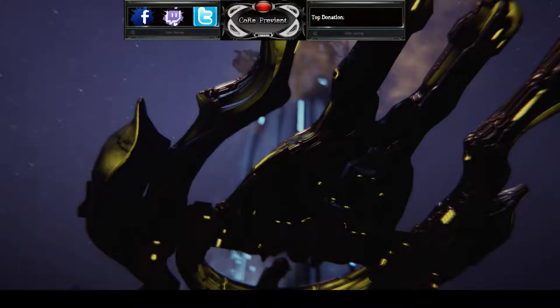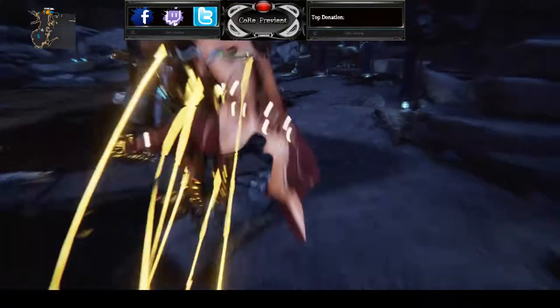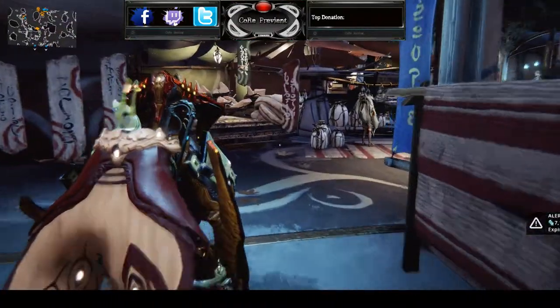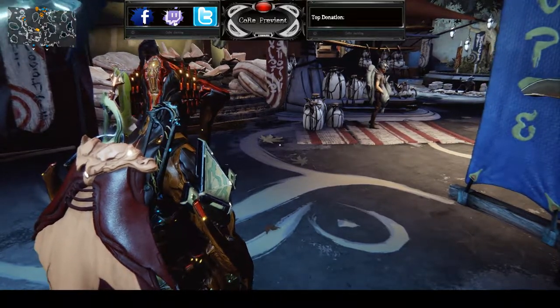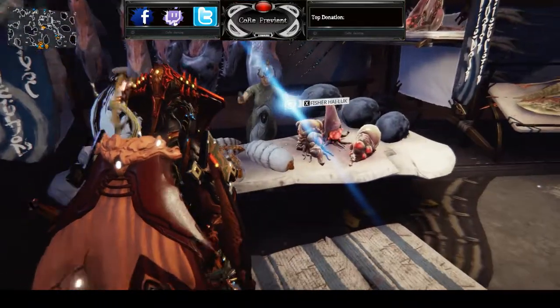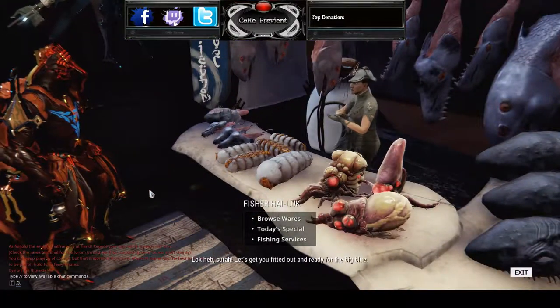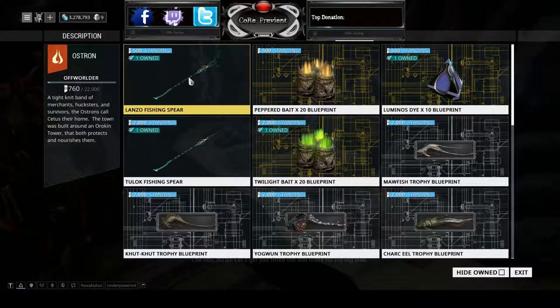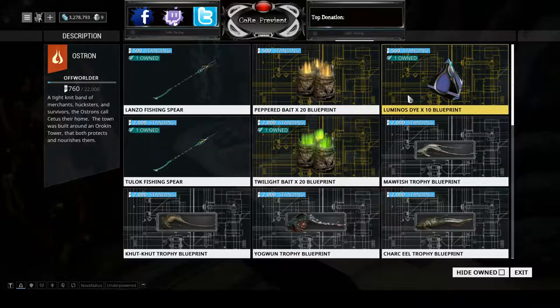These will require a little bit of rep, but not much. So if you haven't yet, go complete a bounty just to get a little bit of rep. You're going to want to go to the center of the town, and on your mini-map at the top left you're going to notice a bunch of little icons. Look for the icon that looks like a fish and go over there and talk to Fisher Highluck. Browse his wares and go ahead and purchase the Lanzo Fishing Spear.